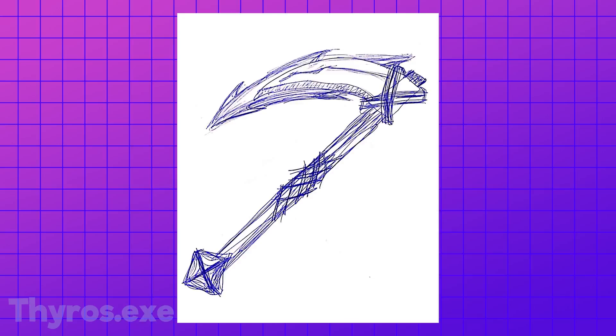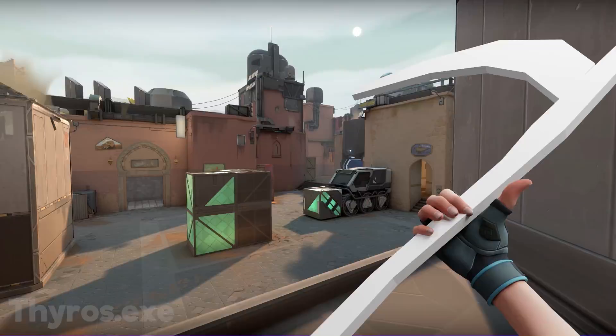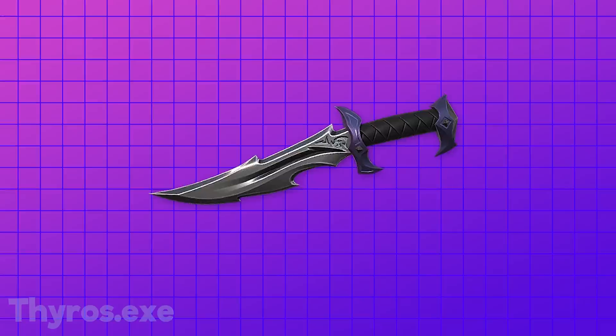Brain damage aside, this thing looks incredible. Honestly these things are aesthetic — you can like hook someone, you can hook a little cute gold player and grab him all the way back to silver.